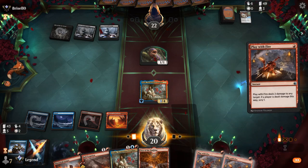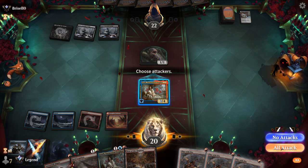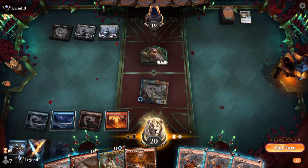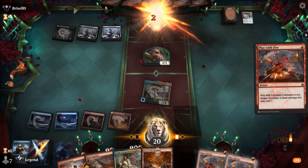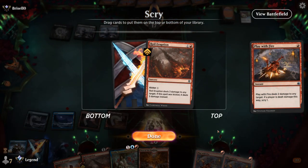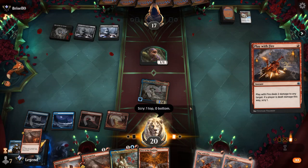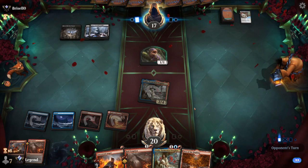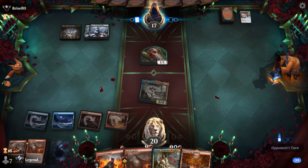We'll point Play with Fire at our opponent's face, but we can attack first — hitting for three. Then point it at the opponent's face. I could draw a Royal Eruption, sure. That turn illustrates why having access to more red mana can be useful in this deck.